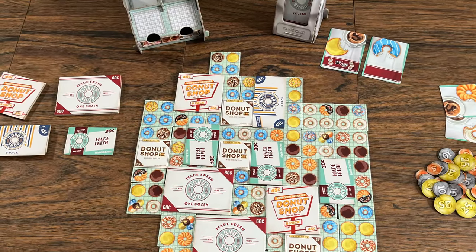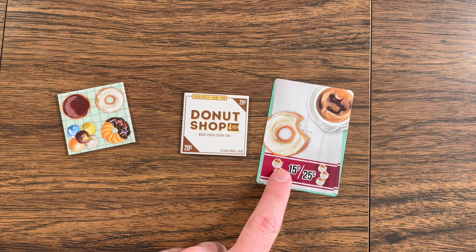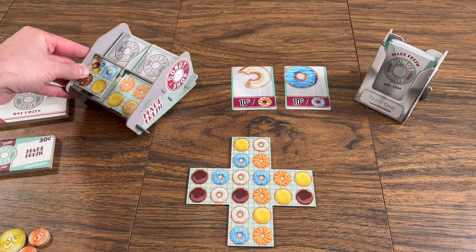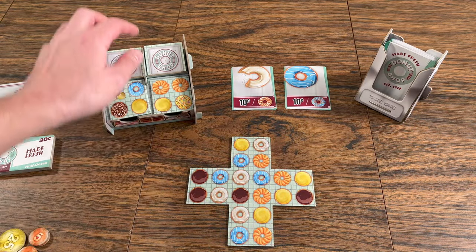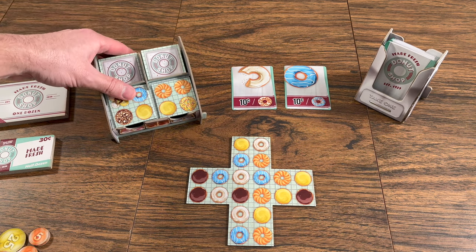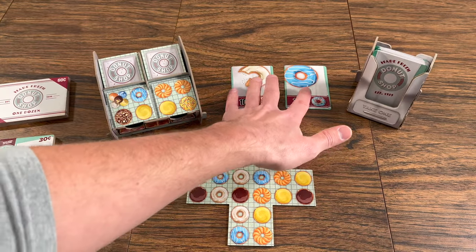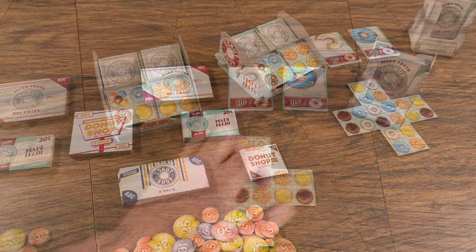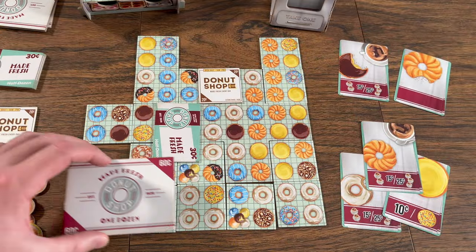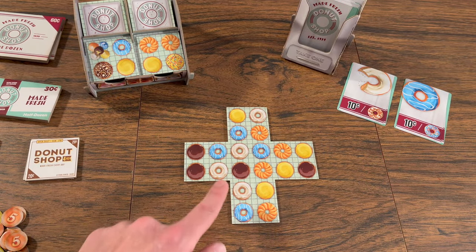The game begins like this. Each player will start with one random donut tile, one random order card, and a 20 cent donut box tile. This is the donut tile display — two tiles are out face up at all times while the back is loaded up with the remaining tiles. This is the order card display, which mimics a napkin dispenser, and there are also two face-up order cards out at all times. There are different sized donut boxes used to place on top of donut tiles to box them up. And this is the starting donut tile to get the game going.